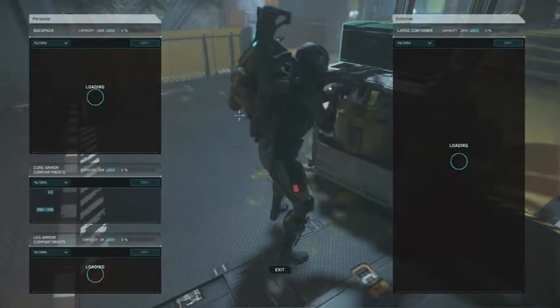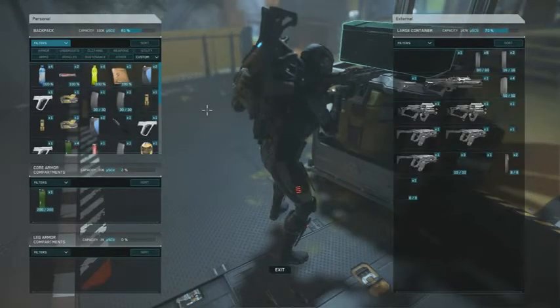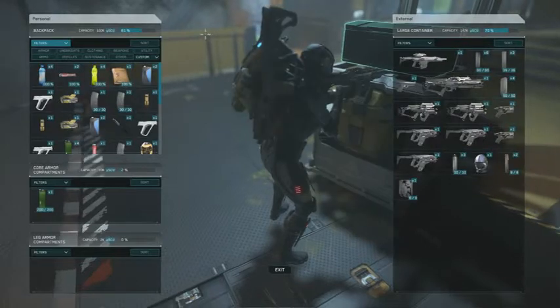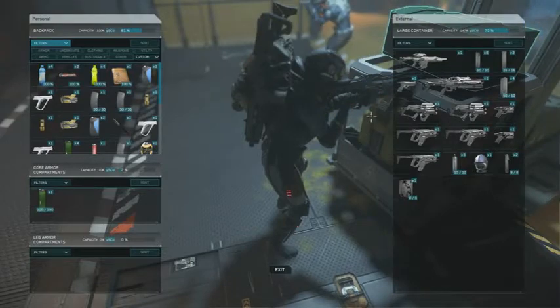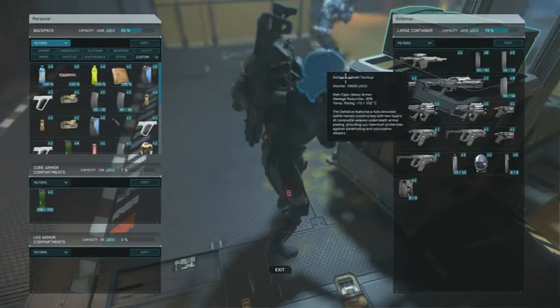Here's your weapons crate. Typically, if you have a problem going through stuff — let's say you can't highlight your magazine right here — that is working right now. Sometimes you'll come through here and you can't highlight individual parts.